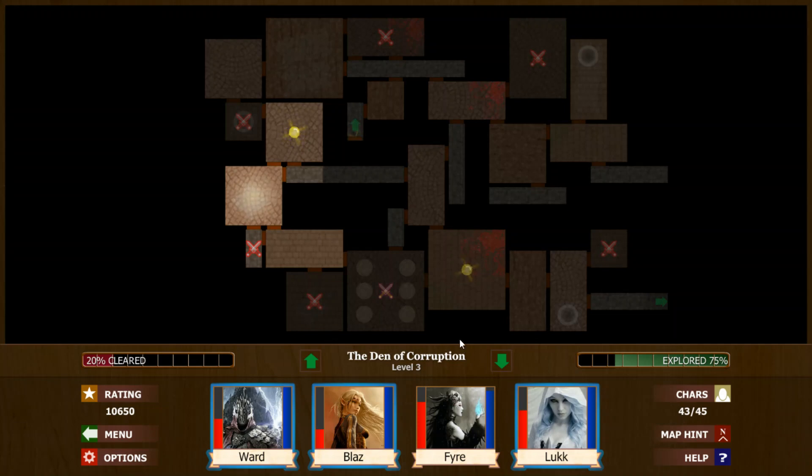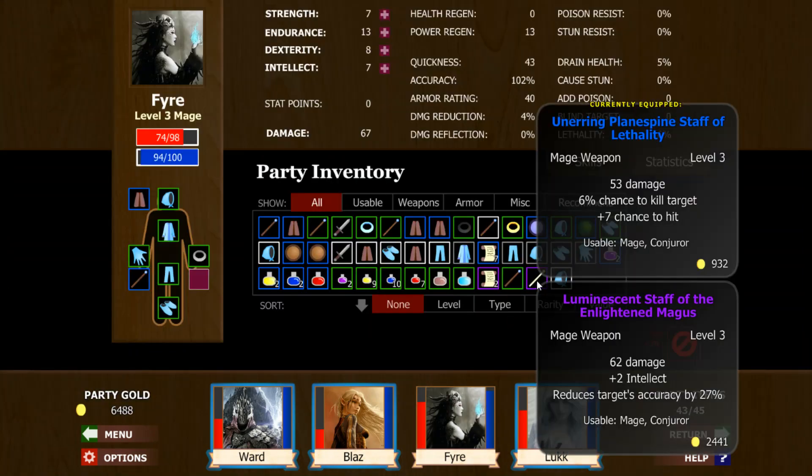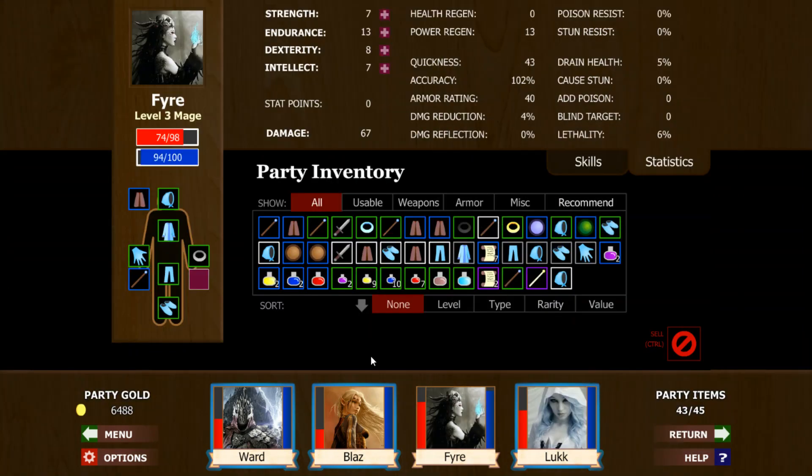I know if we go to the store now, before we see what we're going to get, we're going to get duplicate items of everything. But we can't get that many duplicates of what we need. We've got the Staff of the Enlightened Magus — that's pretty nice. We could sell a lot of stuff here. It's time to go to the store. We are just dying and we're going to keep dying if we don't do something. Let's start selling things here.